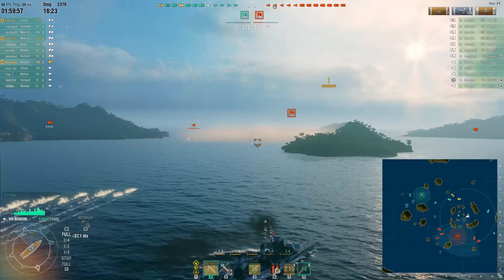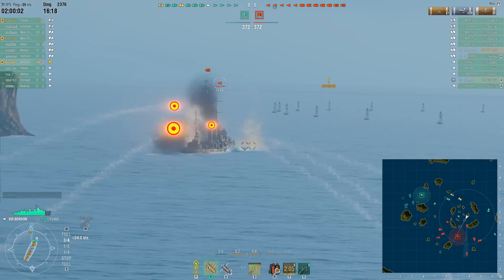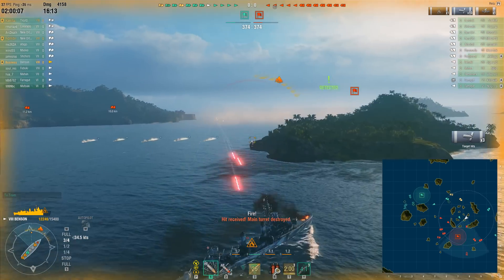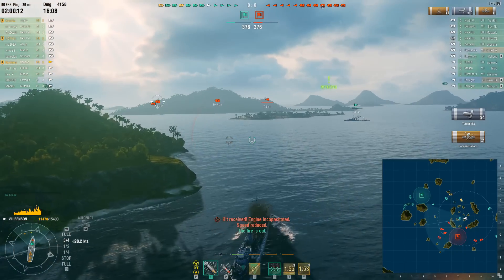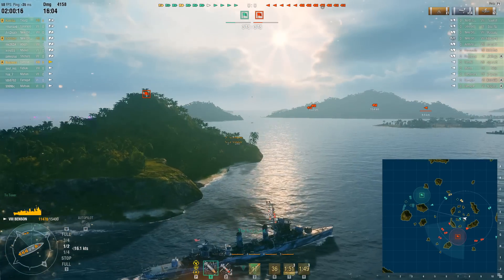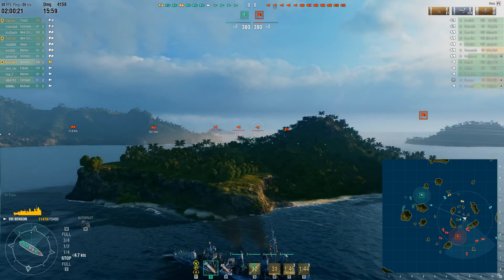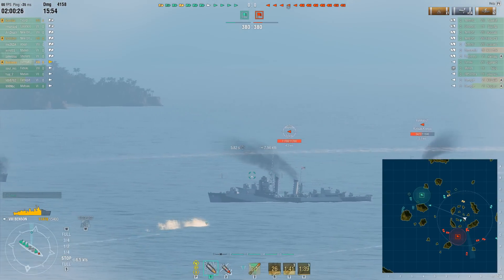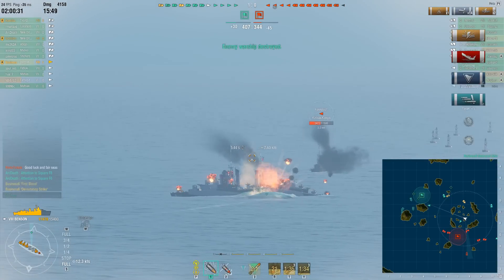Now let's jump into some gameplay. This was patch 5.4, and you'll notice that because within a couple seconds I lose a turret. Looking at the enemy team arrangement, they have a Fubuki, a Mahan, Hatsuharu, and two Farraguts. I need all my turrets for this, but I launched torps — check this out. There's a little Mahan backing up, and I'm not even sure if he reacts, but that's going right into the sweet spot, and good night.